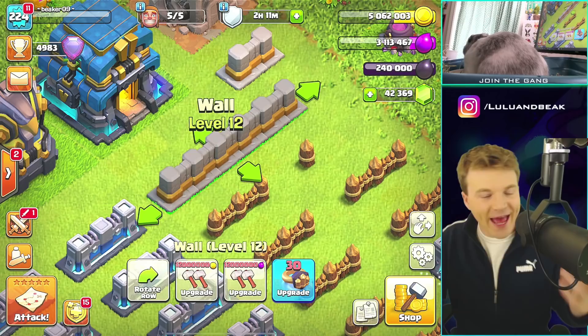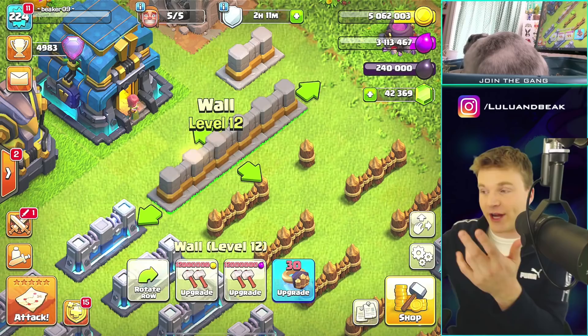Hey guys, what is good? Welcome back to the show. It's Beaker's Lab. The gang is back — it's Beaker and Lulu. We're here today and we're going to finish our walls. I can't believe I'm saying that, so I'm just going to put it out there. I think we're going to finish our walls.